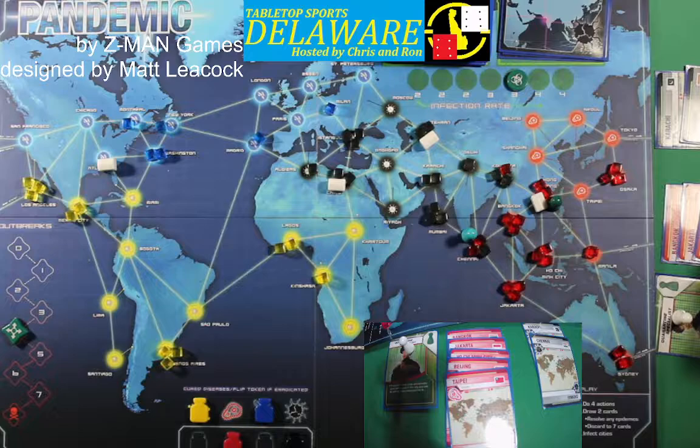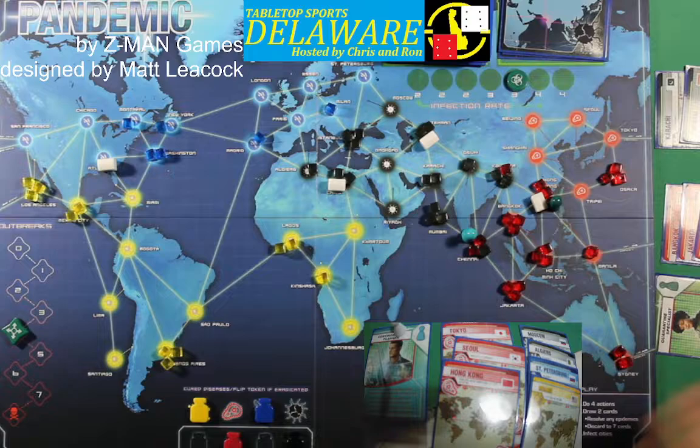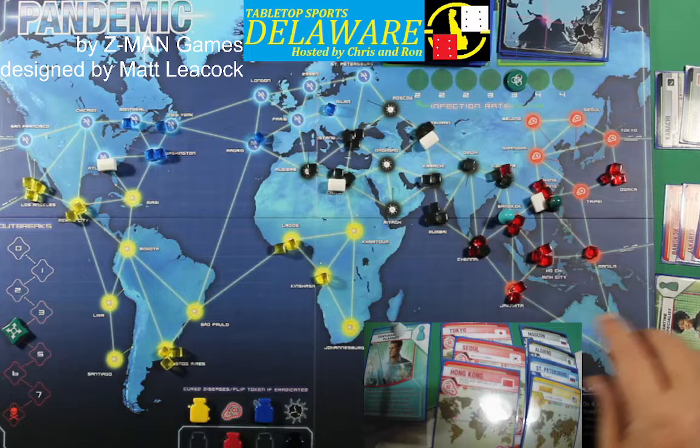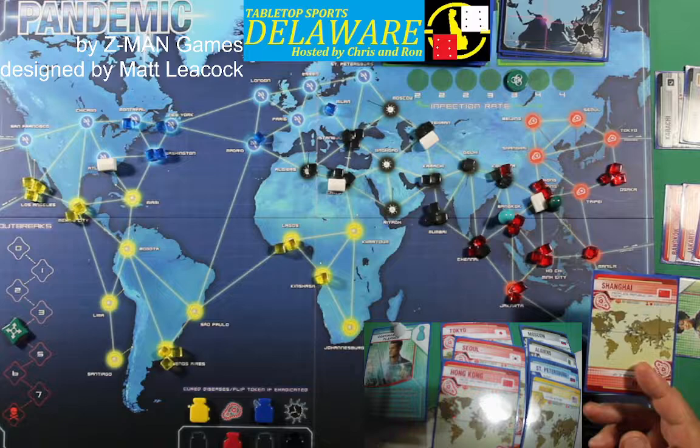We have five red cubes and seven black cubes. Contingency Planner has to go around and heal. He's got to go to Jakarta, treat one cube — that's two — Bangkok, treat a cube — that's three, four. There are no more epidemics but we've only got about ten cards left — we are out of time.